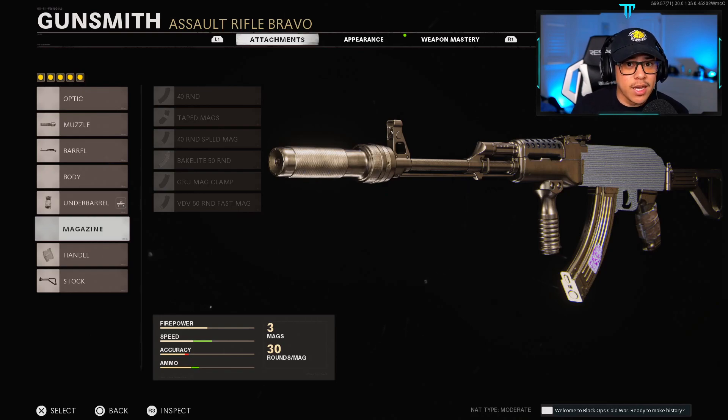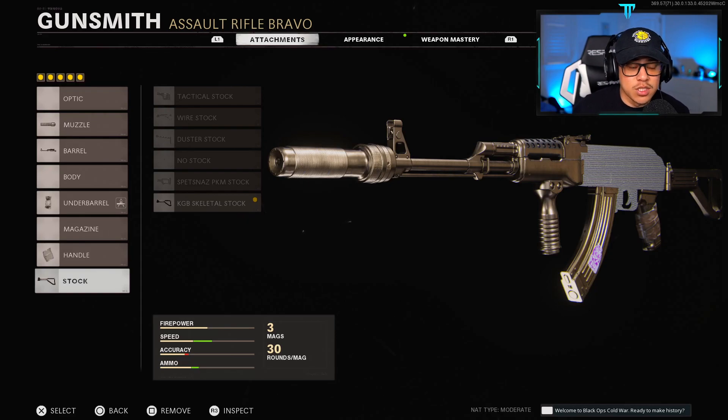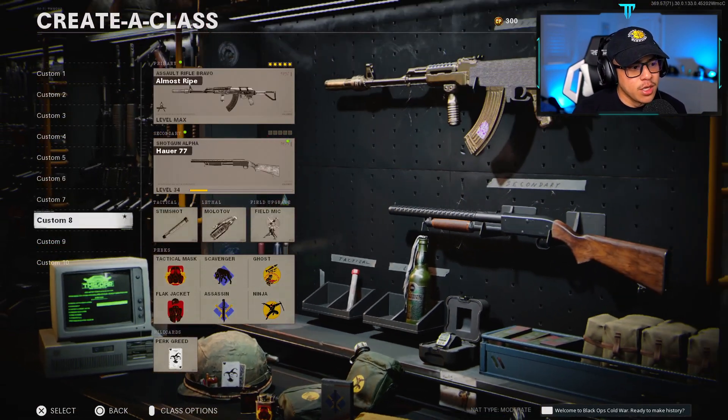Lastly, we're using the KGB Skeletal Stock, which helps with sprint-to-fire time and aim walking movement speed. Aim walking movement speed on the AK-47 is pretty slow, so we need to increase that for better mobility. I didn't put on a magazine because I don't want to reduce ADS speed — but if ADS speed isn't a factor for you, use whatever magazine you want and remove the KGB Skeletal Stock.